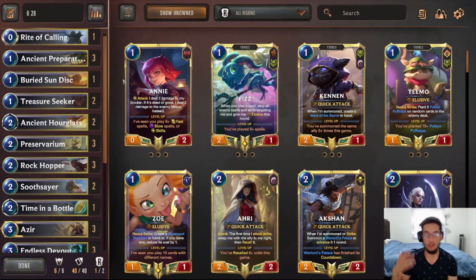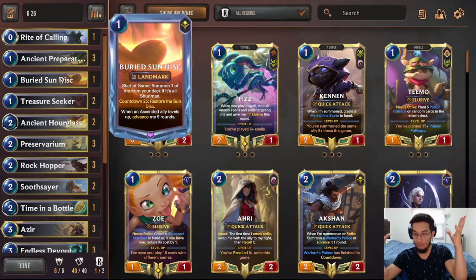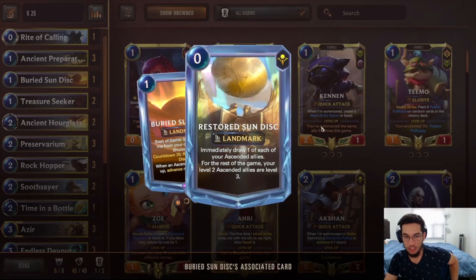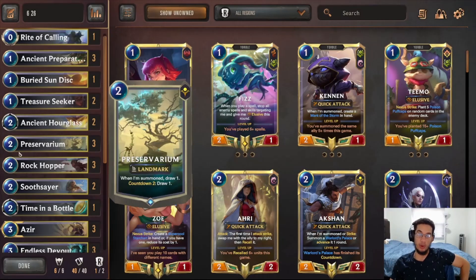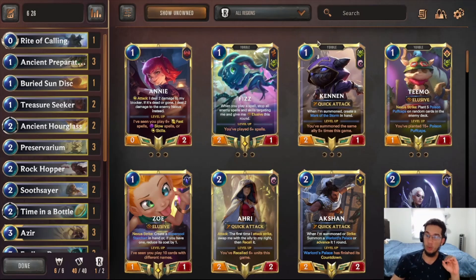As you'll see in the matchups, the whole point is just to work towards making your Sundisk go boom — have the Sundisk on the field. Everything else that we do is just towards the win condition. This deck does very well against a lot of control and slower decks, but it doesn't do well versus aggro. So just be mindful of that — if you're running into a lot of aggro, I would not recommend playing this deck. Anyway, hope you enjoy the games coming up. Stay for the end of the video for some mulligan tips if you're interested.